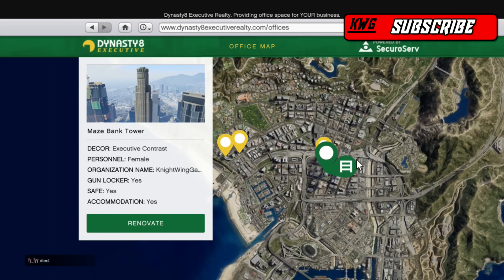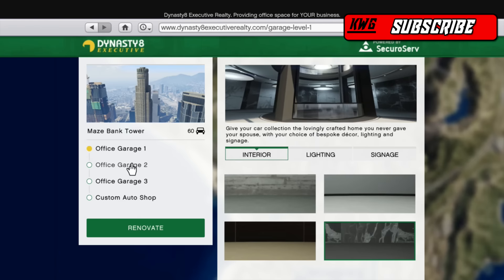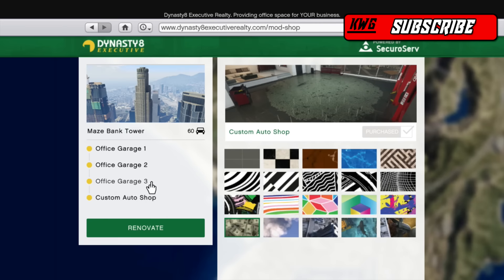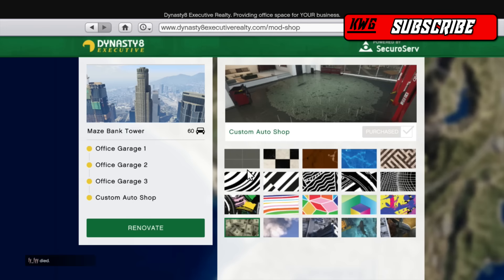Click on the garage and you can click 'Buy Here.' There are different levels you can buy: Level 1, Level 2, and Level 3 garages, as well as a custom auto shop, which is amazing. You can also put different vinyls on the floor — I have the money one, it looks really cool.